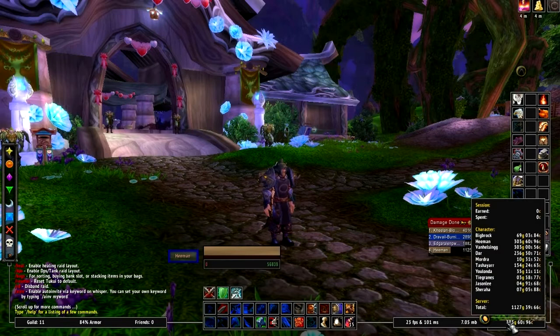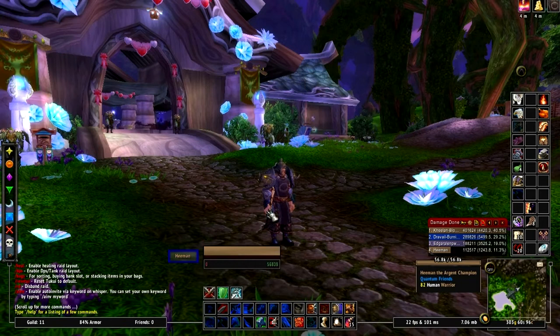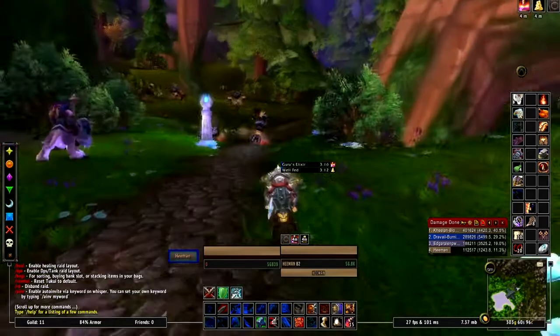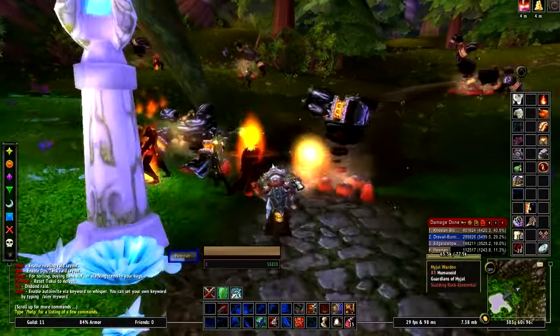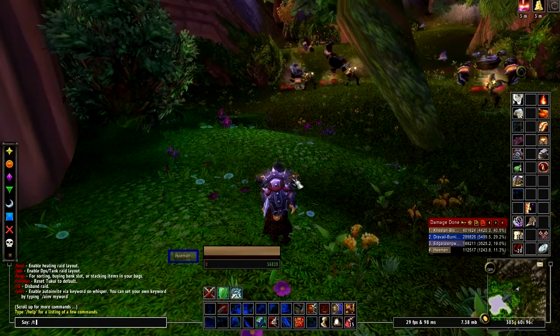Like I said, there's your unit bars, there's your SexyMap. It also has its own version of BagNon where it puts everything into one bag. There's you, of course, your target, your target's target — puts all your buffs and debuffs right above it, pretty easy to actually see. Overall, it's not a bad UI. I still prefer Bartender myself, but this just kind of puts everything together in a nice little package.